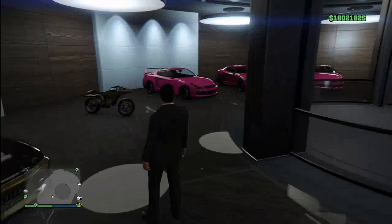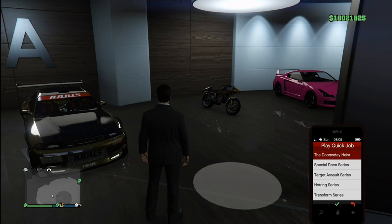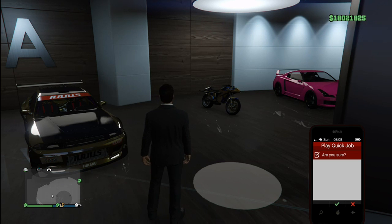Quit the Titan of a Job so you're back down in your CEO garage. Then go to Play Quick Job, Doomsday Heist again, alone. Now this time when you say yes, you'll look in the bottom right corner for 'populating lobby.'